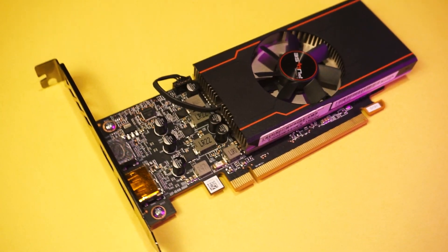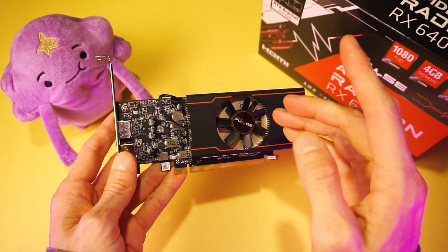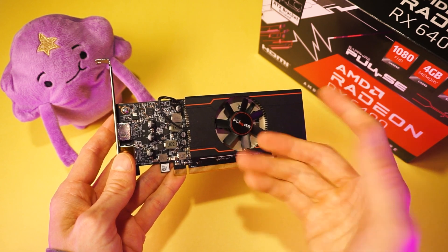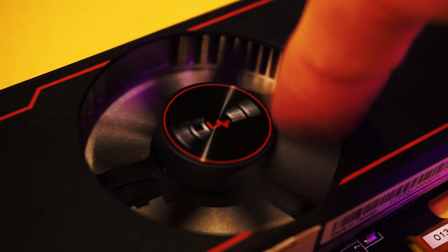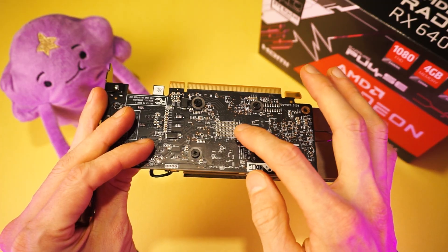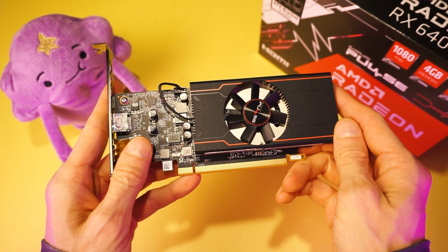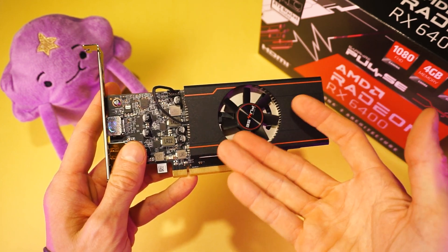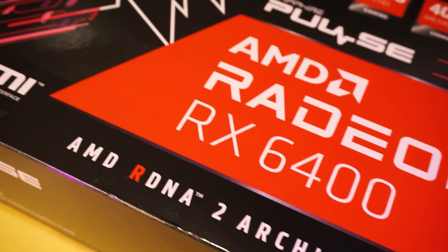For the most part, even on brand new modern games, you'll be able to go with 1080p and medium settings. For $160, that's pretty great. And it has a trick up its sleeve: this GPU has hardware ray tracing support. Not much, to be fair — it has like 12 RT cores. It's the lowest-specced, cheapest GPU that actually supports ray tracing. So if you want ray tracing and want to spend the least amount possible, this is what you'd want to get.